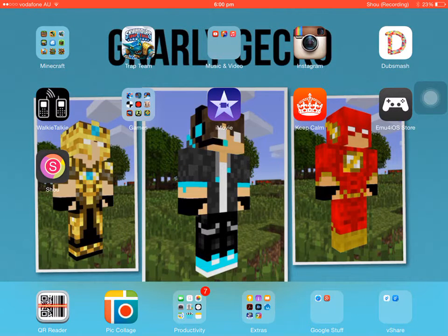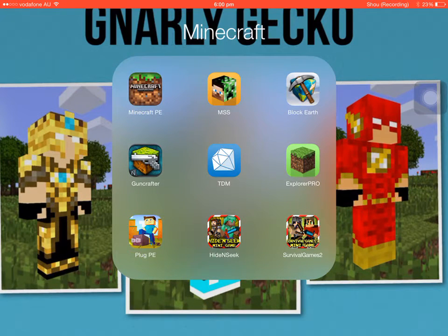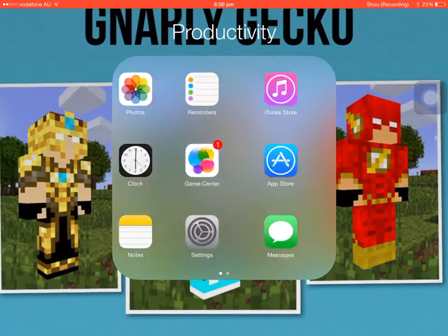What's up guys, Gina the gecko here, and I'm going to show you guys how to get commands in Minecraft PE — no jailbreak at all. First of all, you're going to need to get this app called Plug PE. It's right down here on the bottom left hand corner and it's available in the App Store.